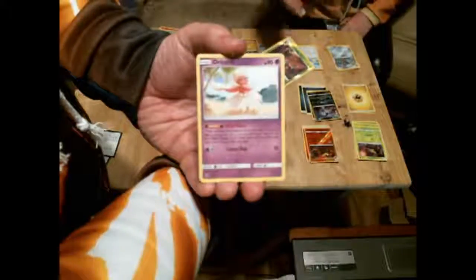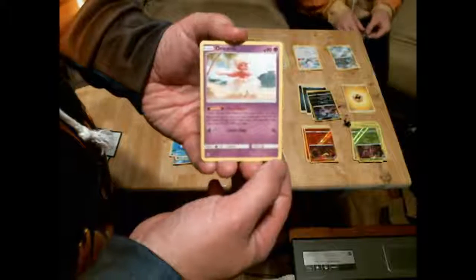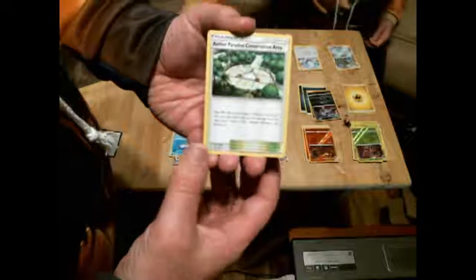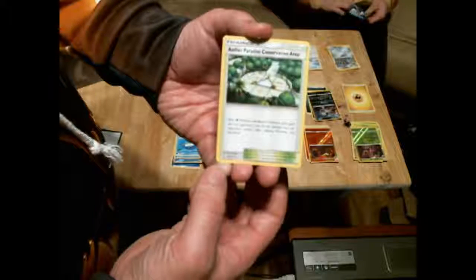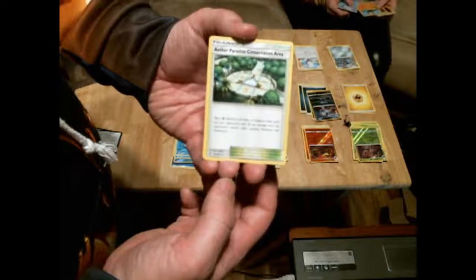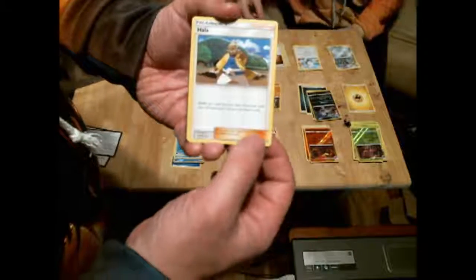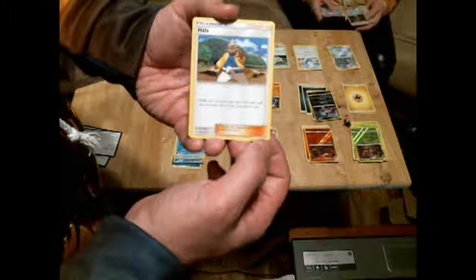Well, here's your other shiny — a Trevenant! We have Phantump and Phantump, and then here's Oricorio, it looks so pretty. Then a water energy. And this is an Aether Paradise Conservation Area: basic Grass Pokemon and basic Lightning Pokemon — both yours and your opponents — take 30 less damage from attacks. That's kinda cool! And here's Hala: shuffle your hand into your deck; if you have used your GX attack, draw 7 cards; if not, draw 4.